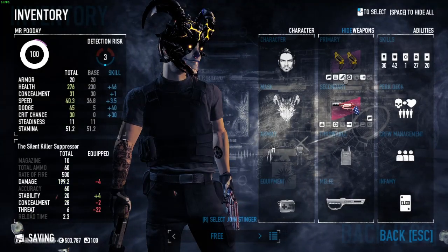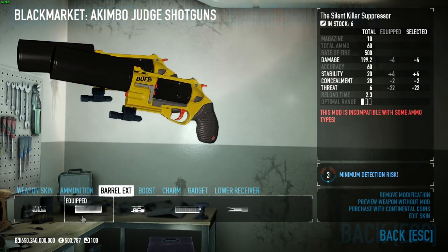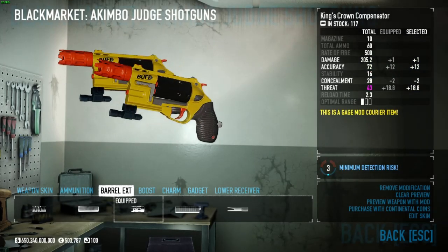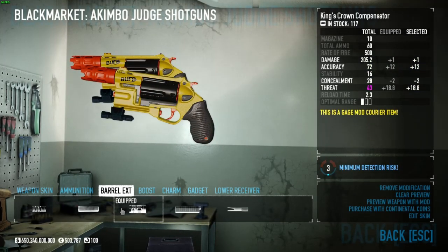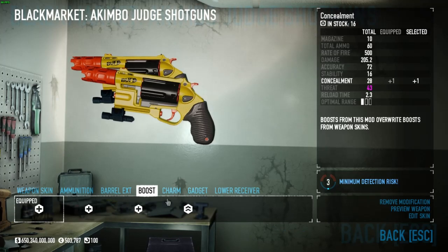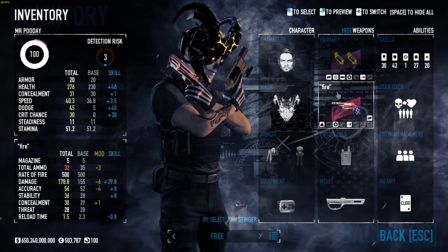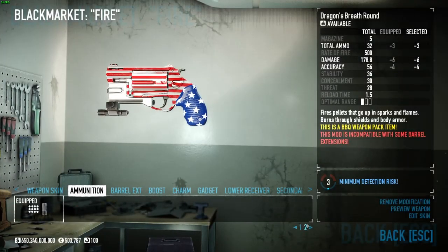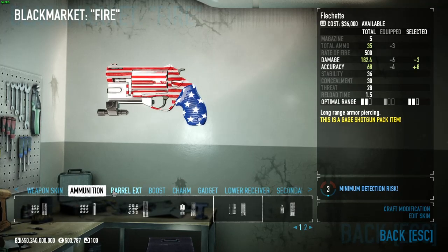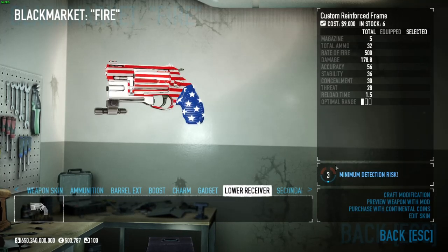Now we get into the guns. We'll start with the akimbo judges — I like having Buckshot for the extra damage. You don't need the Silent Killer barrel; you could have the Sharknose or the King's Crown, it doesn't matter. I like the suppressed one, with Concealment Boost and Compact Lizard Module for the gadget — the Receiver is optional. For your secondary, you want the other Judge. I have a Dragon Breath Judge for the secondary, but you could have a Tombstone, Buckshot, HE, AP Slug, or Fletcher — completely up to you. For your boost, you want Concealment Boost and Compact Lizard Module.